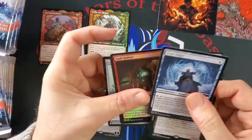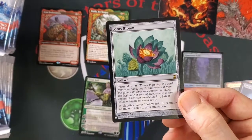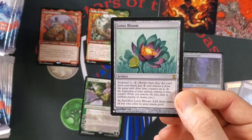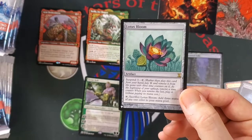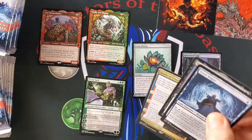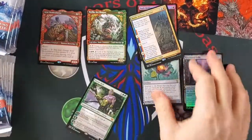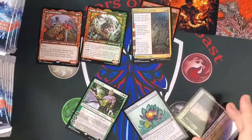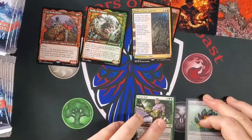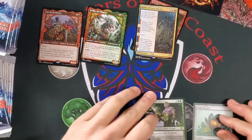Frost Auger. Vault Robber. Oh! That's what we're talking about — Lotus Bloom. This is from the list, one of the best cards. It is absolutely amazing. So we got two Rares and our list card. You just play it for nothing, right? And then suspend three, and you can tap it and sacrifice it for three.